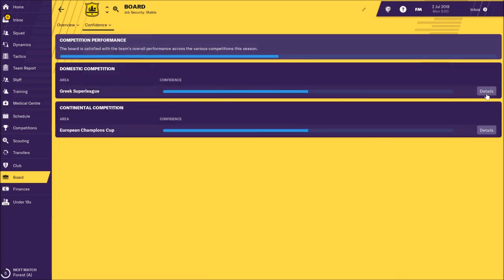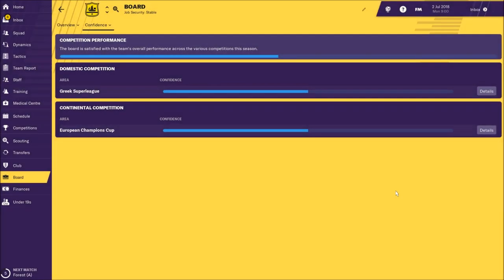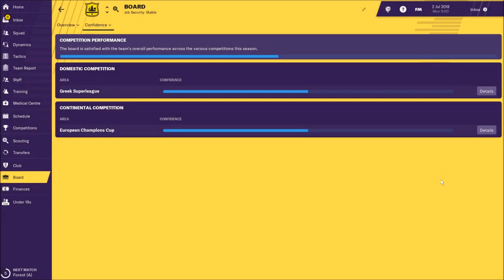Now let's check what the board is expecting from us next season. In the Greek Super League they're expecting us to win the Super League — that's a really nice challenge, it's going to be a big fight against Olympiacos. In the European Champions Cup they're expecting us to reach the playoff. Since AEK is playing Champions League, this is not such a hard challenge — you should qualify and get into the group stage.